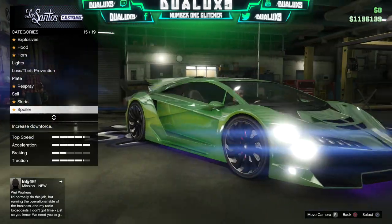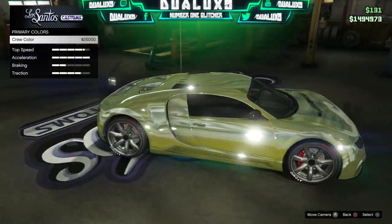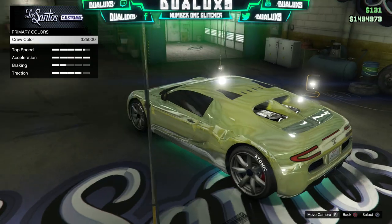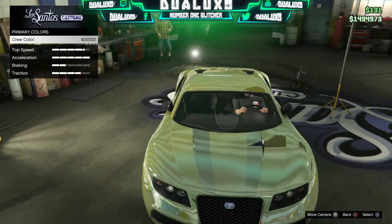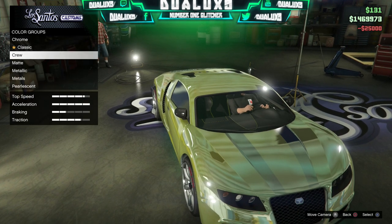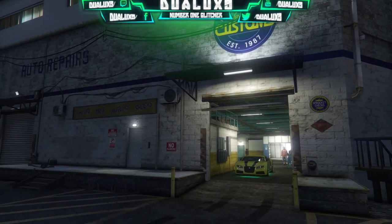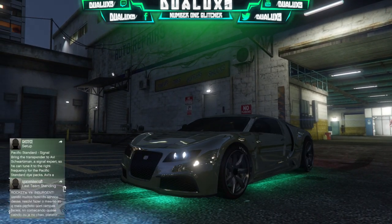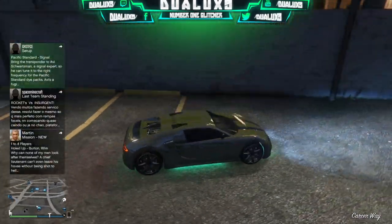I changed that myself and that is why my color is shining in green. It all depends on your crew color — if your crew color is green your car is going to shine in green, if your crew color is yellow your car is going to shine in yellow just as you see on screen right here. I definitely recommend you go and change your crew color before you do this glitch so that you get the perfect color that you want on your car.